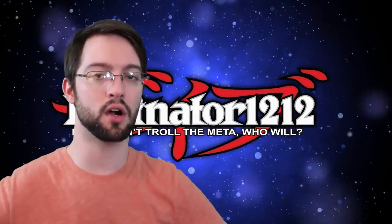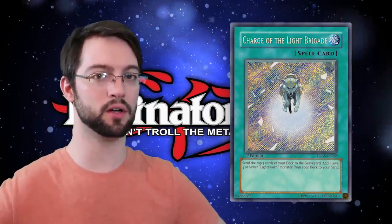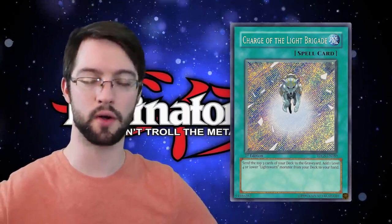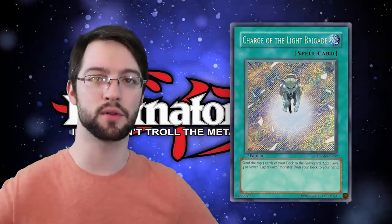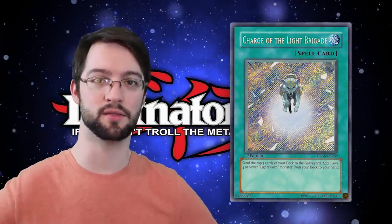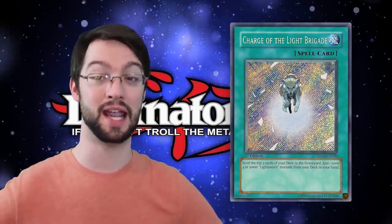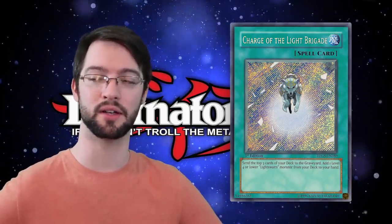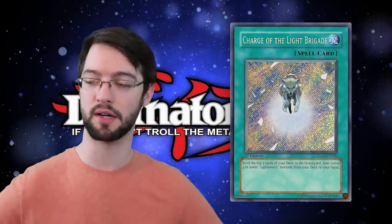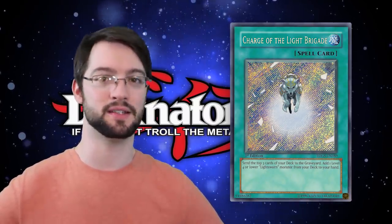Number five is Charge of the Light Brigade. Charge of the Light Brigade is a normal spell. It reads: send the top three cards of your deck to the graveyard, add one level four or lower Lightsworn monster from your deck to your hand. Whoever designed this card, it was a stroke of genius — this is exactly what Lightsworns want to do. Dumping three cards off the top of their deck is hardly a cost, because they want stuff in their grave to summon their Judgment Dragon or activate graveyard effects. If anything, it's forwarding their game state. As well as searching a card like Raiden in the later iterations of the deck, meaning you're getting to the monsters that are starters or extenders for your plays. It's a mill and a search — it's a fantastic one-for-one.